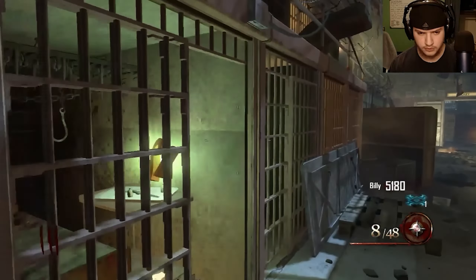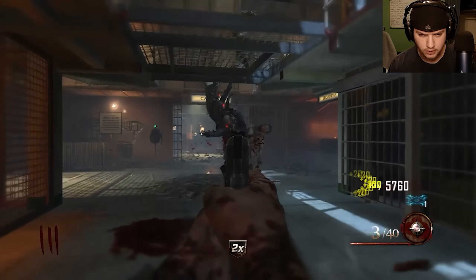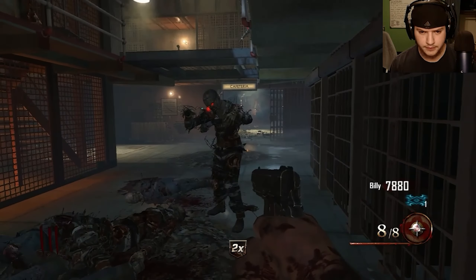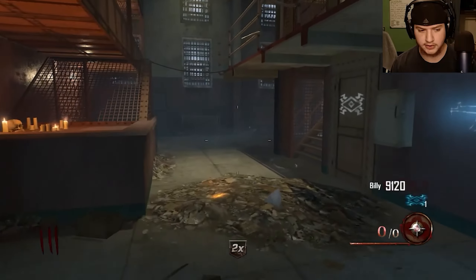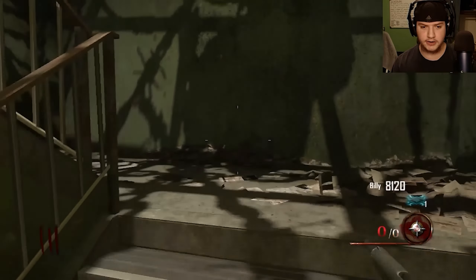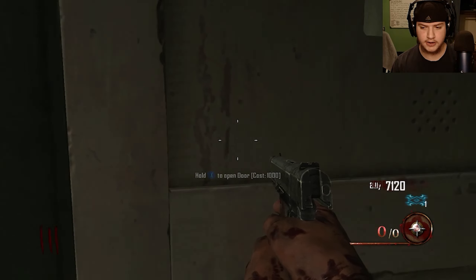Let's go grab the other double points. I went and got the double points out of spawn and got a ton of points using all my pistol ammo — even got another double points while killing them. I got 9,000 points! I'm opening this door to feed this dog over here, and I think I'll use this door instead of that one for the gondola because it's cheaper.